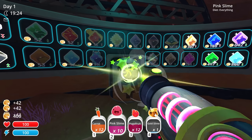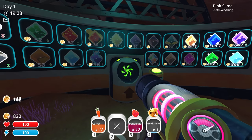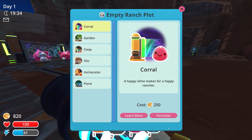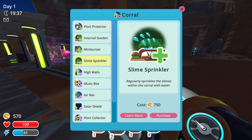Sell the pink slimes for 42 apiece. It's a few hours until the plort market resets. Let's go buy another corral over here. How do I want to upgrade this? Miniaturizer, slime sprinkler — regularly sprinkles the slimes within the corral with water. What would that do? I guess if there's any tars that might come in, the water kills the tars — so that's one reason why you want the slime sprinkler? To kill any tars that may get near your slimes?